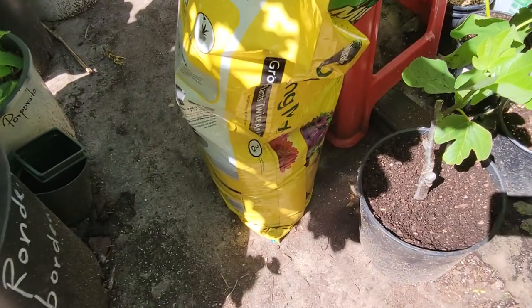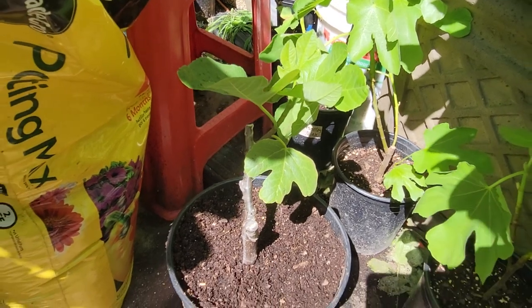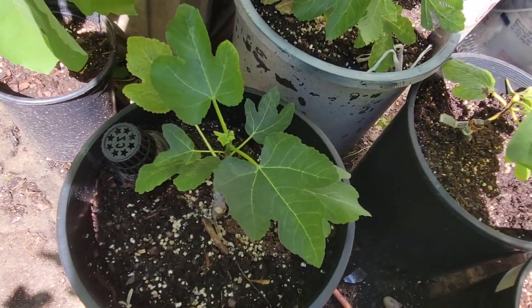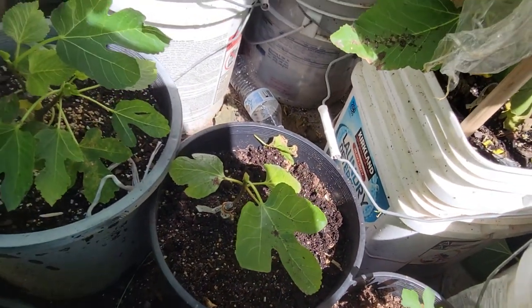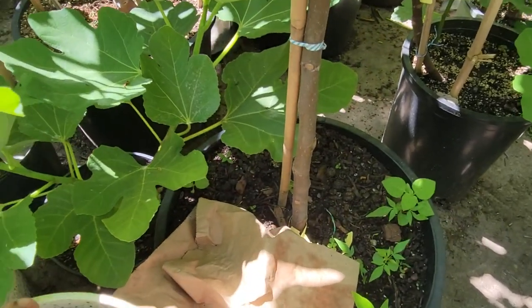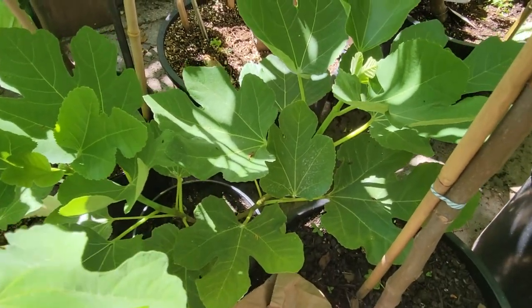I just hot-potted this Paragialina. And this is Carlina Negra — Capocor Negra. And this is another Carlina Negra. And this beautiful little tree is an Amator from Fig Moon.